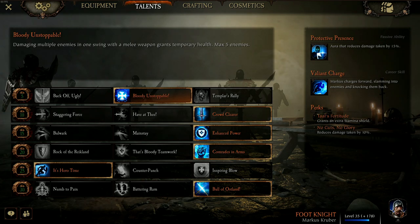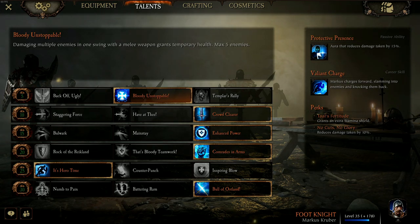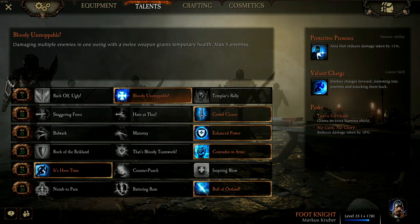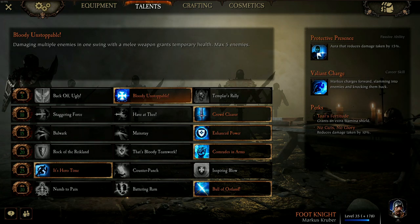Level 20 is Comrades in Arms. Kruber gains 10% increased power, and the closest ally to Kruber gains 50% damage reduction and 10% increased power. But keep in mind that the Protective Presence passive aura for Foot Knight, which gives 15% damage reduction, will no longer affect allies.